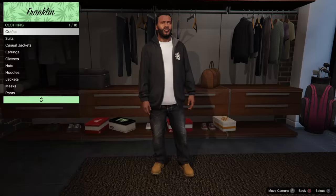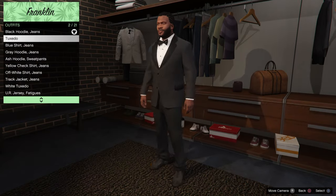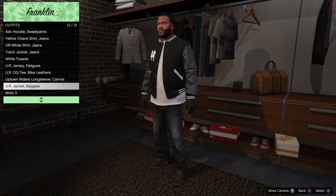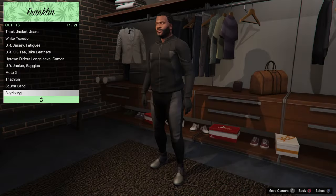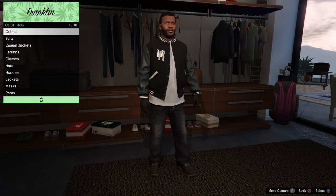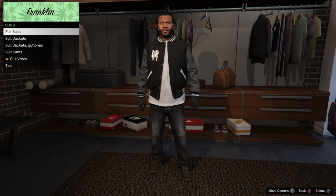So you want to go to your clothes and check your outfits. This is the way to do it for Franklin. You want to choose this one right here — this one has the gloves on it.